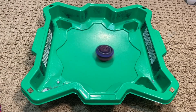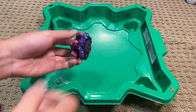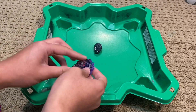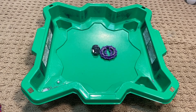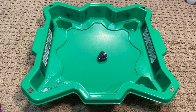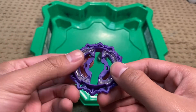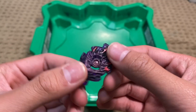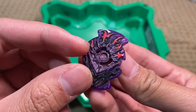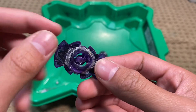Today I modded another Beyblade — Variant Lucius, or Lucifer, whatever you call it. This one was a little bit harder to do. There are three things I modded: first, the ring, which just has metal inside it with a bit of glue. Next is the Lucius chip, which I added metal around — it originally had a silverish-purple texture around it, and I tried to mimic that and added metal inside.